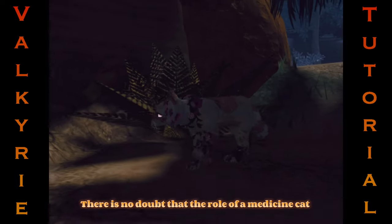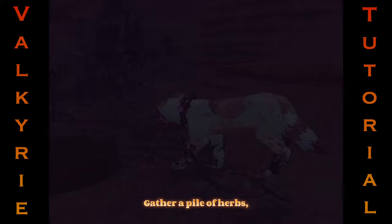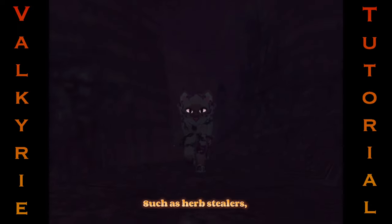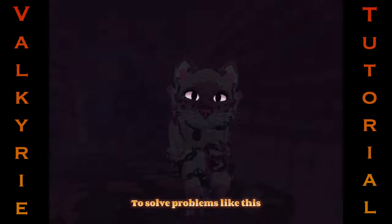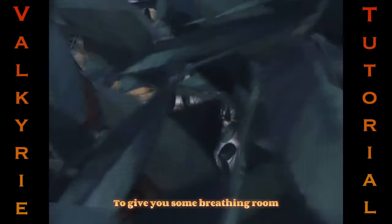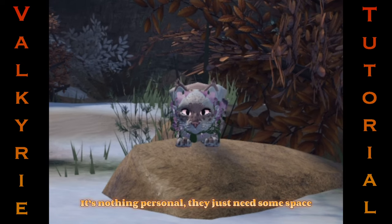Step 3: Complications and tasks. There is no doubt that the role of the medicine cat is super stressful. You have to heal cats straight away, gather a pile of herbs and remember all their uses. You will also find that the role comes with a lot of issues and drama, such as herb dealers, overcrowding medicine dens and exaggerated deaths. To solve problems like this, try to stay as calm and polite as possible. However, do not hesitate to tell people to give you some breathing room. Please respect the medicine cat when they tell you to leave — it's nothing personal, they just need some space.